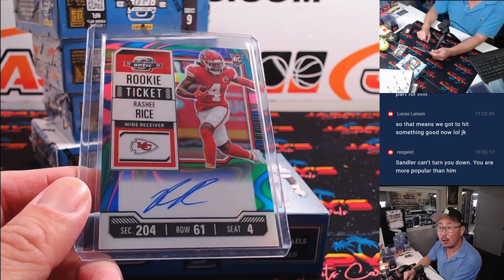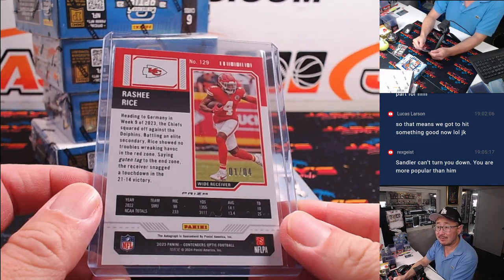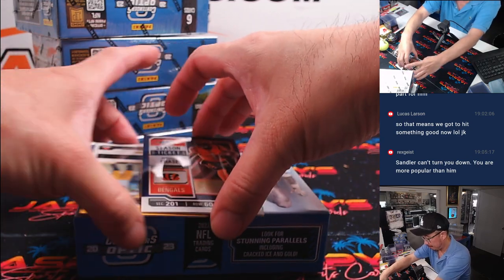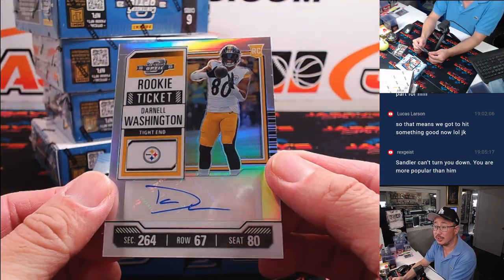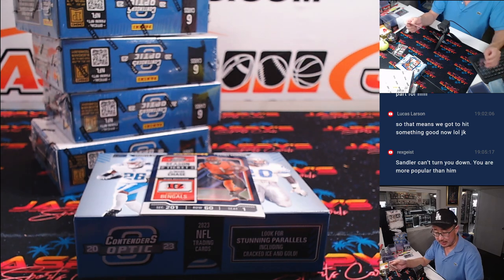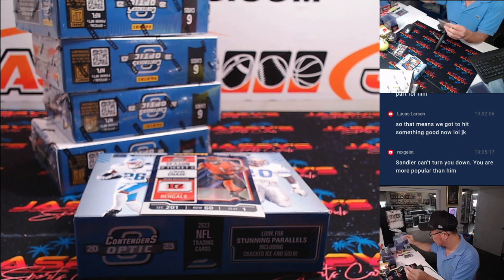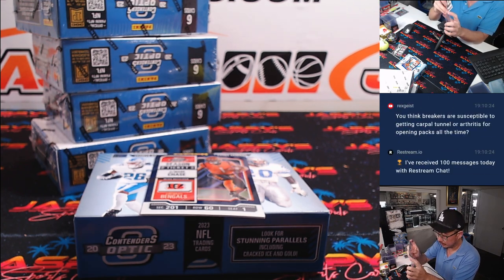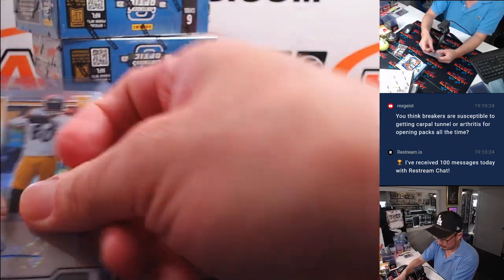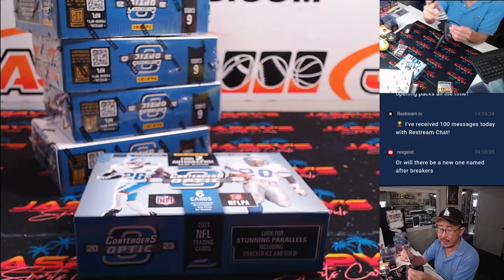There you go, Mark. And all aboard the Big Head Express — out of 5s and under, get the train whistle. And then we have a Darnell Washington rookie ticket autograph — that's a catch going to Michael and the Steelers. And there's Blue Jamar Chase, 7 out of 99. That will be for Shane and the Bengals.